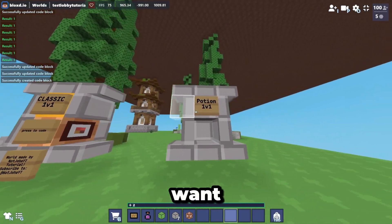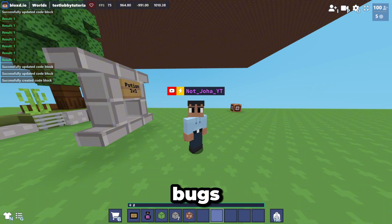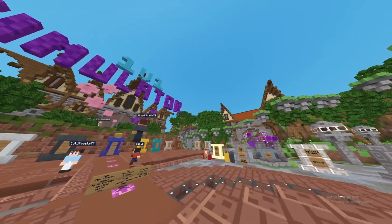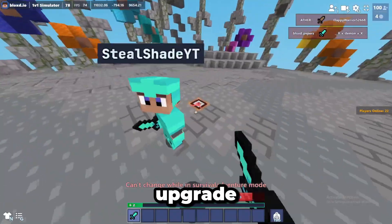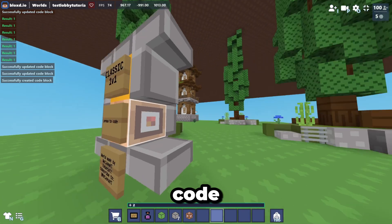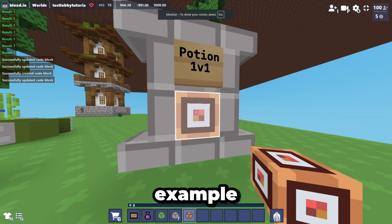This is classic 1v1. Suppose you want to make a potion 1v1 where players fight with potions. It's pretty simple. Copy the classic 1v1 code block, get a new code block, and paste the code there. Scroll down and find player A and player B sections. All you have to do is add the item you want — for example, add a stone to test. Take this code which is like the API 'give item' with my ID.